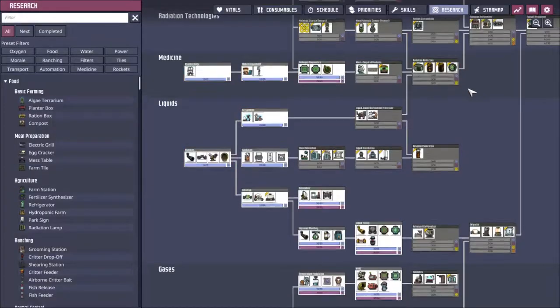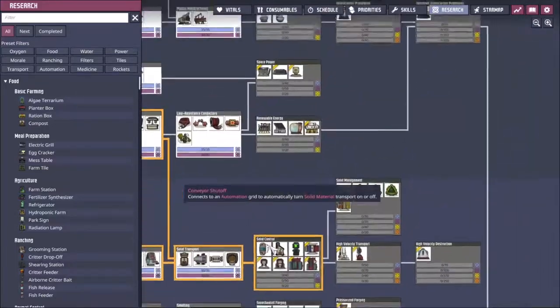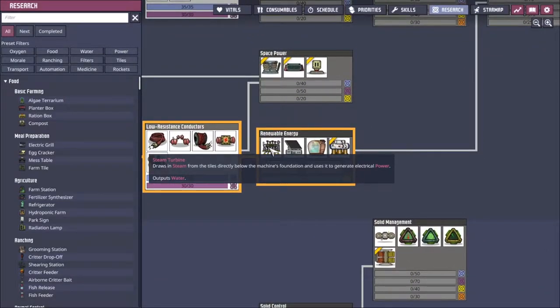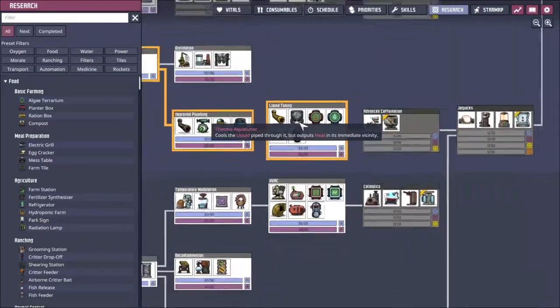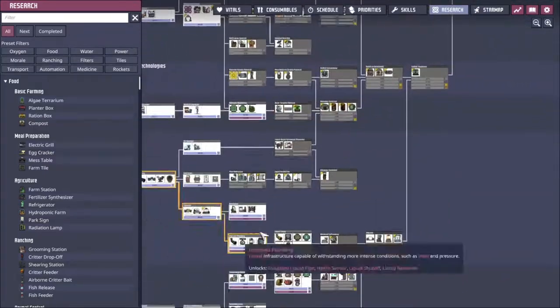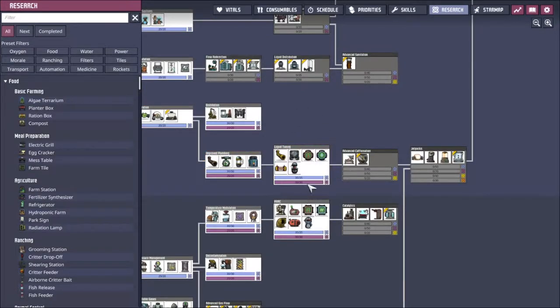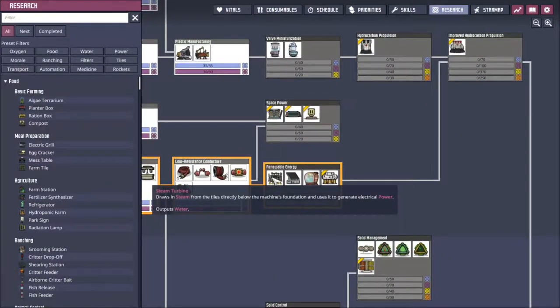To solve that heat issue we can look up the research tree under renewable energies. The steam turbine is the accepted in-game way to deal with heat. You use it alongside the thermal aqua tuner — you pump heat from whatever you're cooling into the thermal aqua tuner, which dumps heat into water, turns it into steam, and the steam turbine converts that back into water and some power, deleting heat on the way.